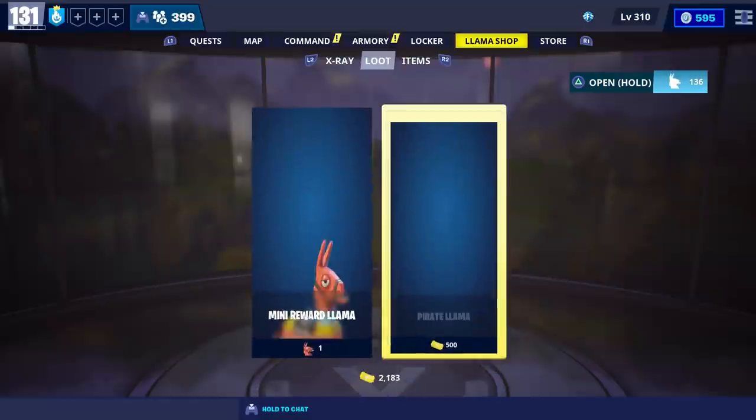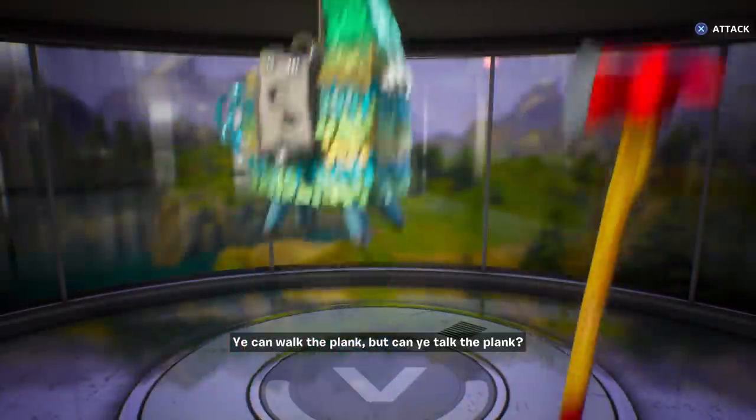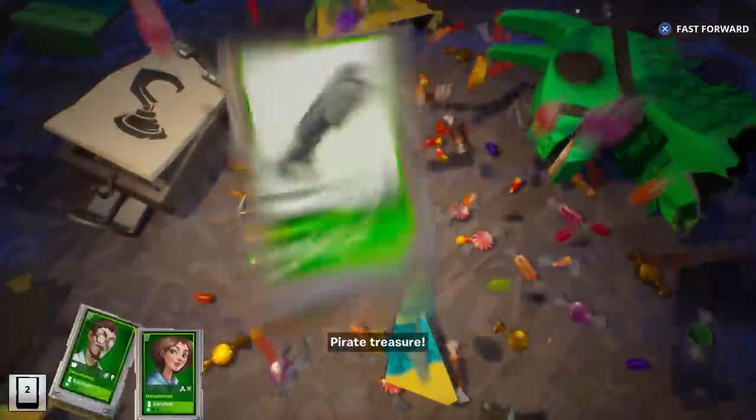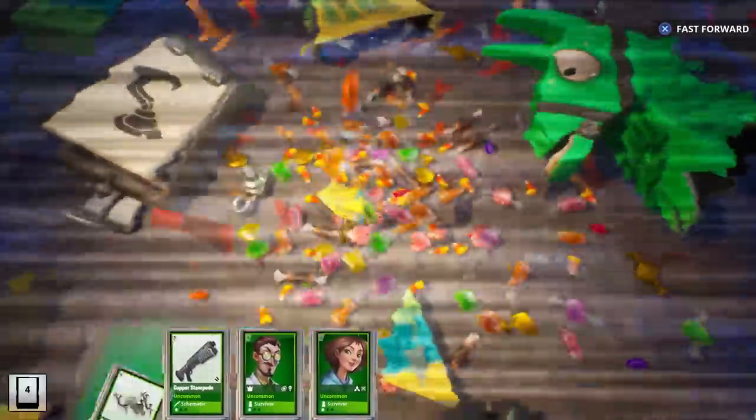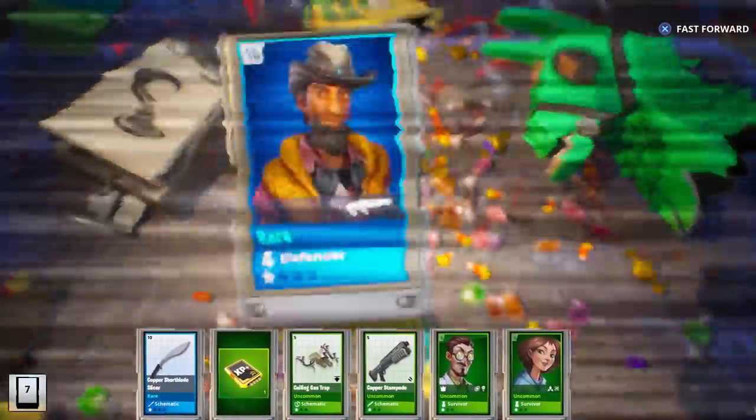With this one we got another Crossbones Barrett. We still haven't gotten Hybrid or Blakebeard. We also haven't gotten the Bowler, Bundlebust, or the Walloper. Hopefully we can get those to drop here.